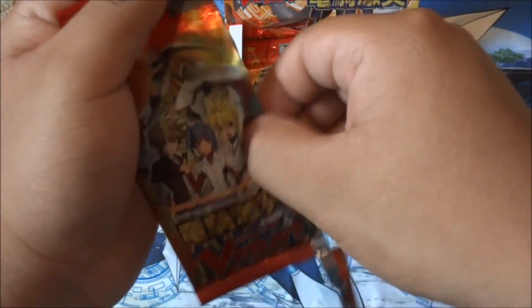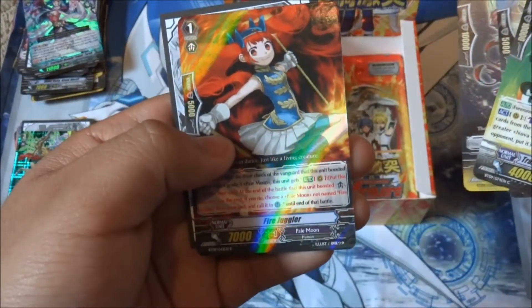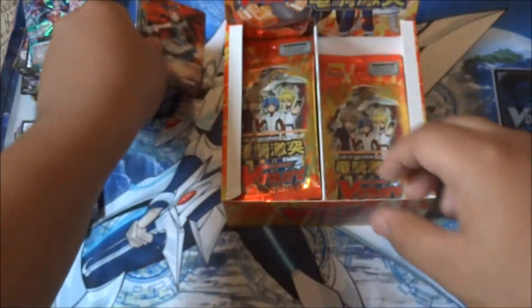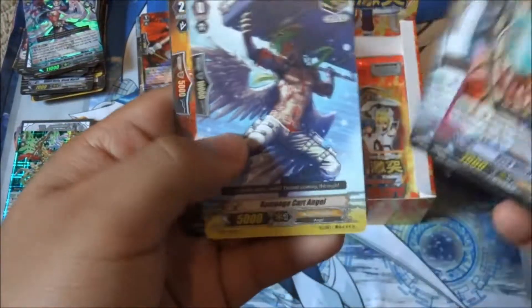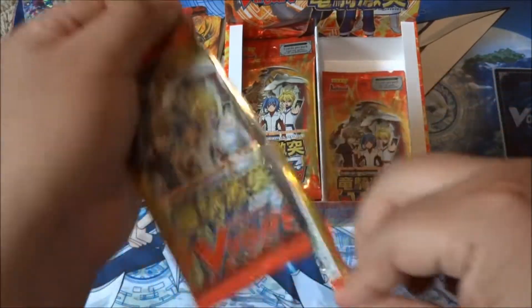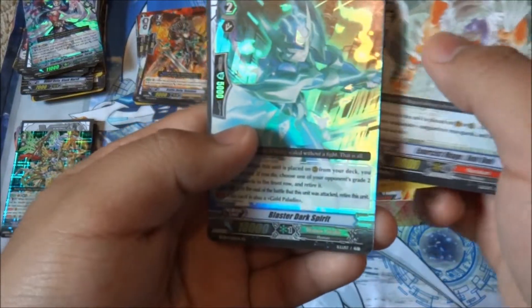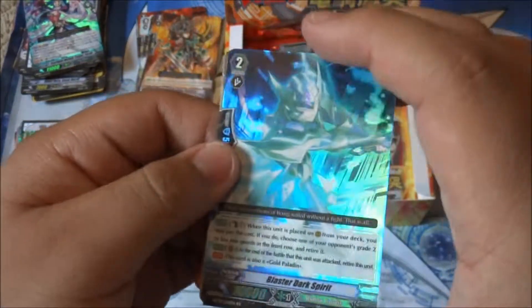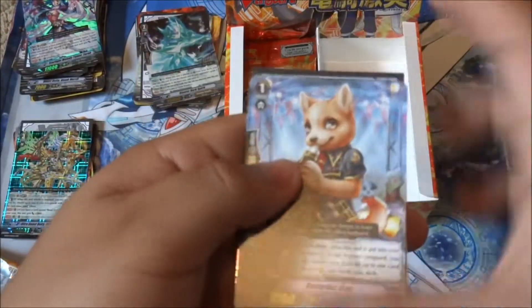Alright, let's see. I'll look into it, but as of now Illuminal Dragon will be for trade. Fire Juggler. Come on, SP. Where are you? Another Susanoo. Another Susanoo. We got a Blaster Dark Spirit - that's really cool. You should check out the other one - we pulled a Blaster Blade Spirit. And now I have both. Nice. But I want those SPs.